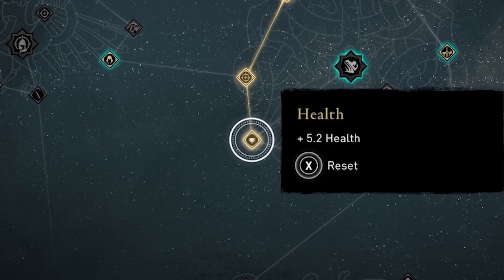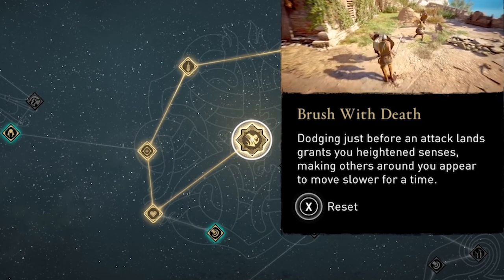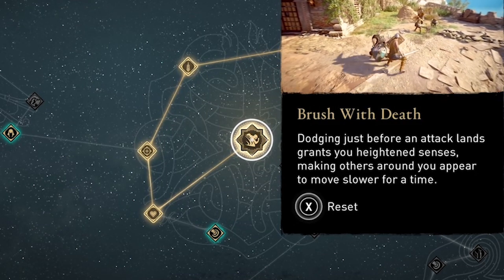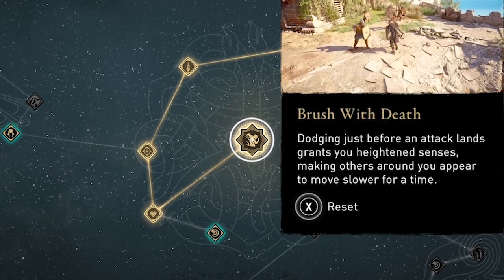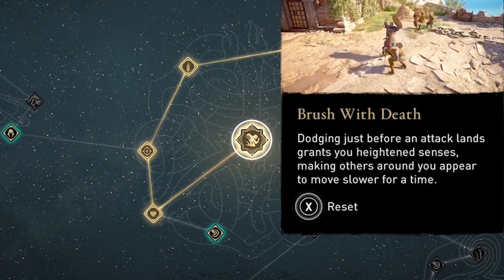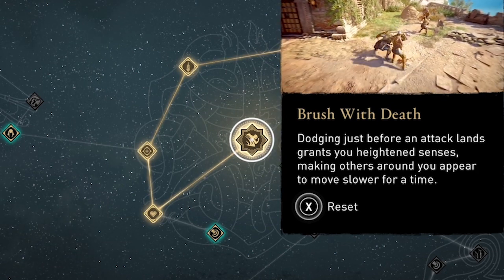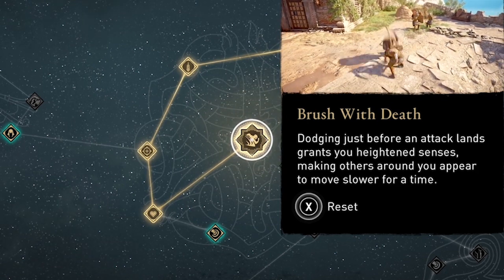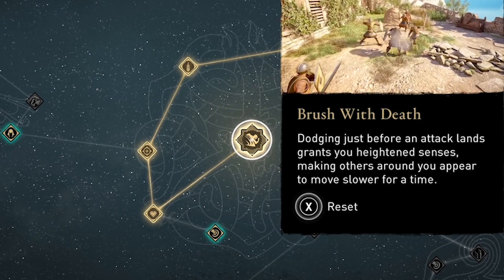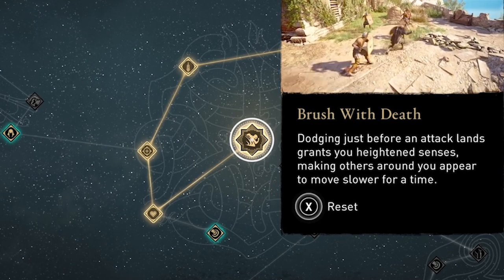This skill is triggered by dodging an enemy attack. The description: dodging just before an attack lands grants you heightened senses, making others around you appear to move slower for a time. Brush with Death can be used when dodging any attack, but I end up using it most in response to a rune attack, which is unblockable, so I have to dodge anyway.